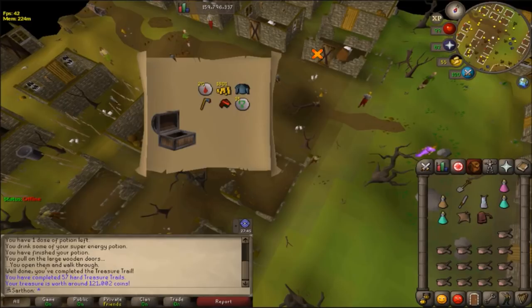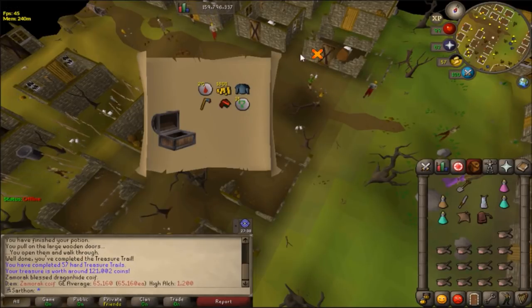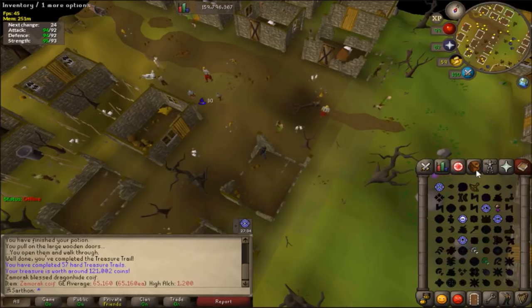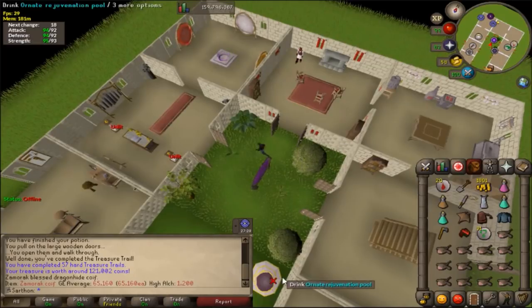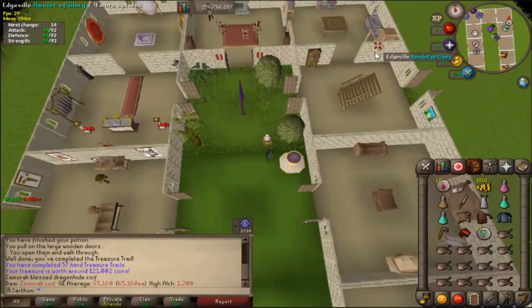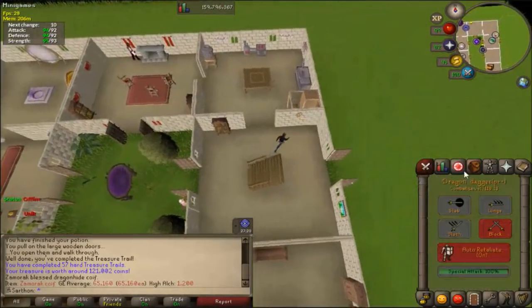I didn't really expect the first half of my progress video to be all clue scrolls. I got a Zamorak coif, which is really nice — I'm not sure if I already have one. I'm needing more Zamorak items; I think I only had a Saradomin one. I decided to really start doing clue scrolls because I've waited so long and I'm already a higher level iron man.